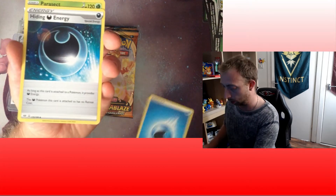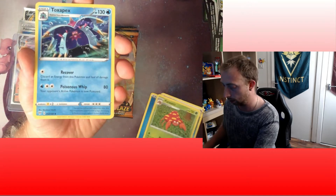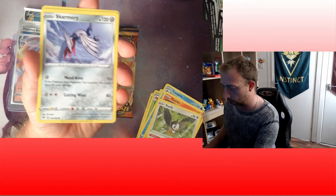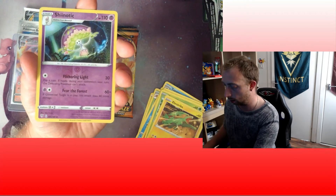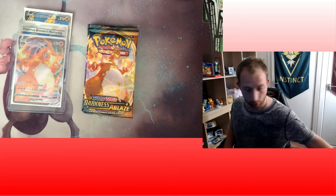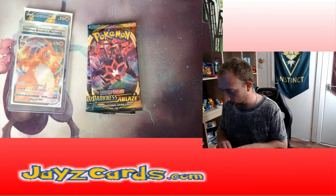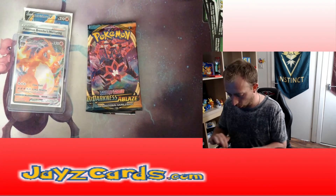Water Energy, Hiding Dark Energy, Parasect, Toxapex, Torchic, Starly, Skymorin, Pan Sage, Electrike, Sinistea Reverse, and Glimwood Tangle. We've done extremely well in this box - that is unbelievable.